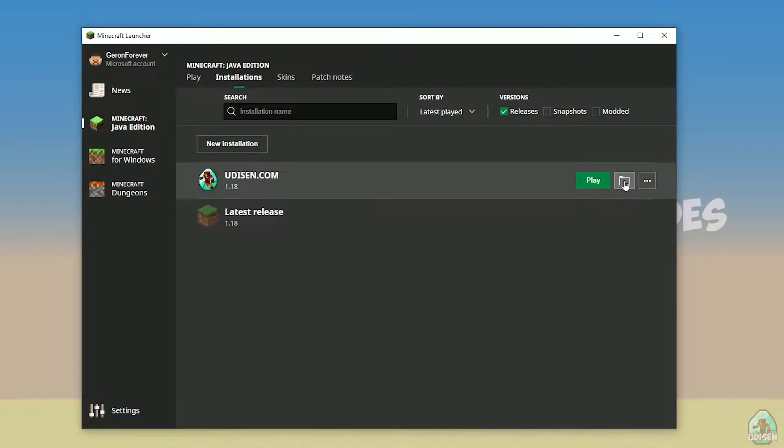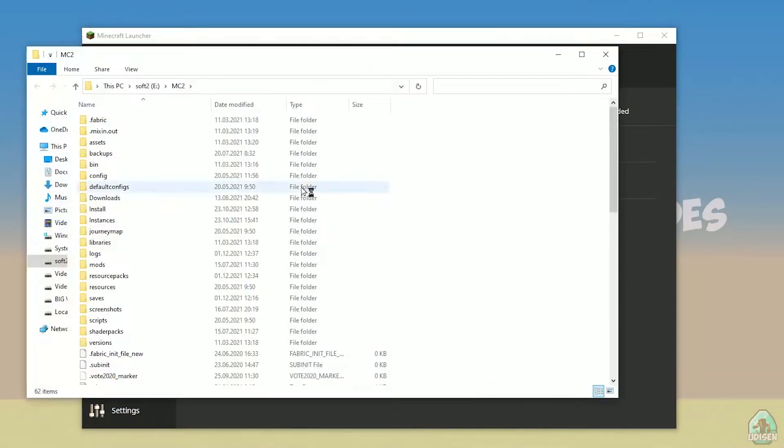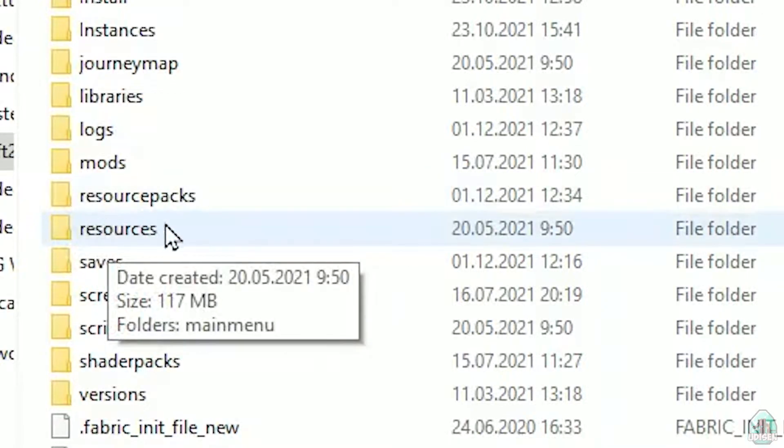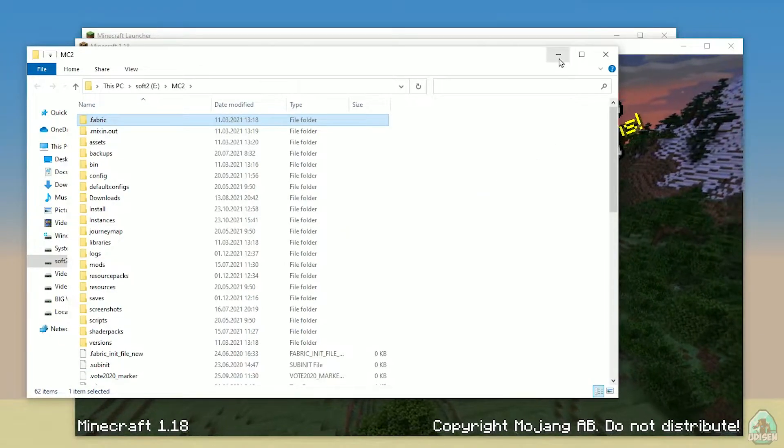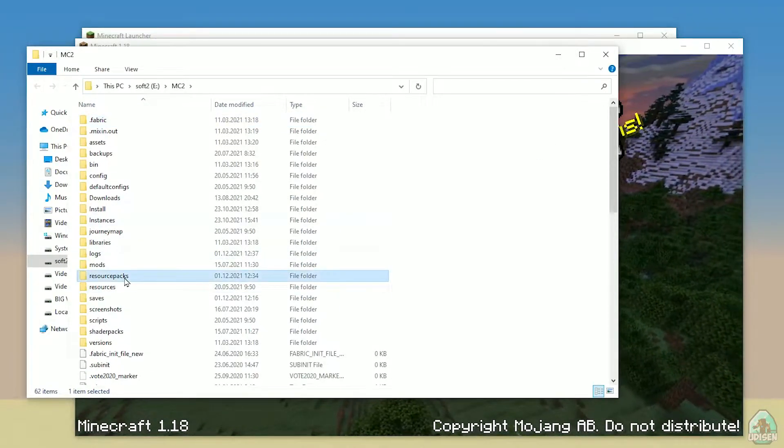Also, press on this folder button and find the folder with resource packs. If you don't have this folder yet, simply create an empty folder and give it that name.